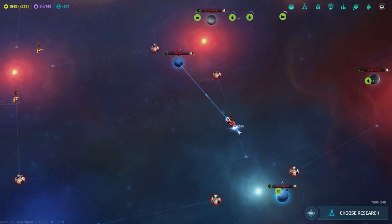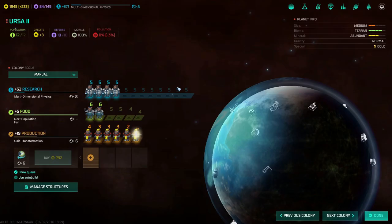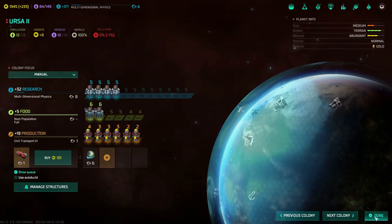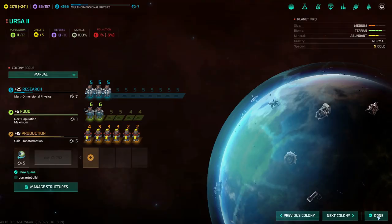Of course, now we need to actually make space on Ursa 2. So I will just queue another civil transport here and get rid of one of our bear people and send it to another colony. You don't need to make this a Gaia planet yet.